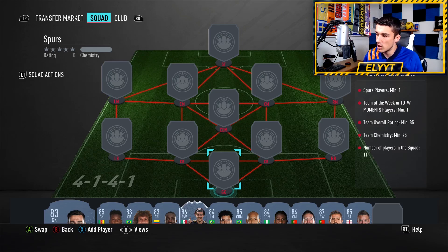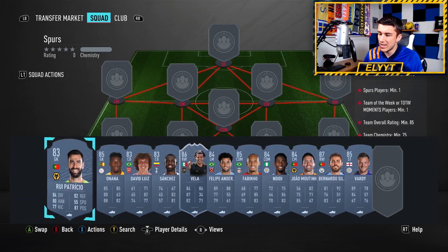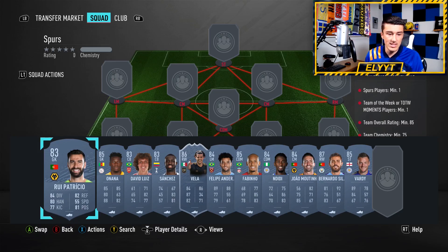With this squad building challenge cheapest solution, we're going to need a Spurs player and a Team of the Week player with 85 overall rating. This is going to cost you about 100,000 coins for this window, with 75 chemistry. Here are the players that you're going to need.